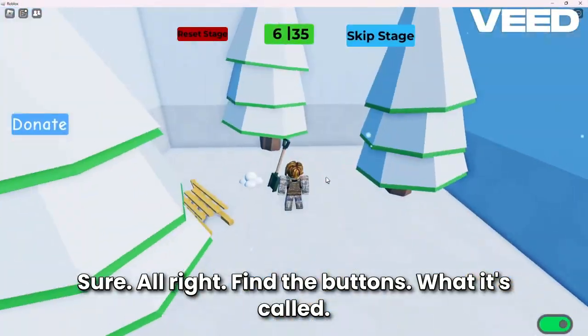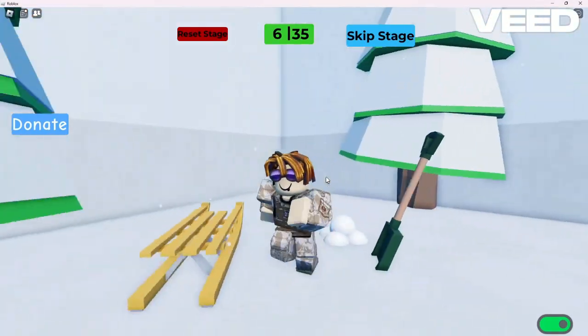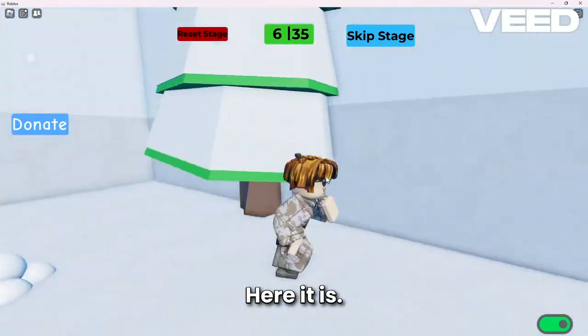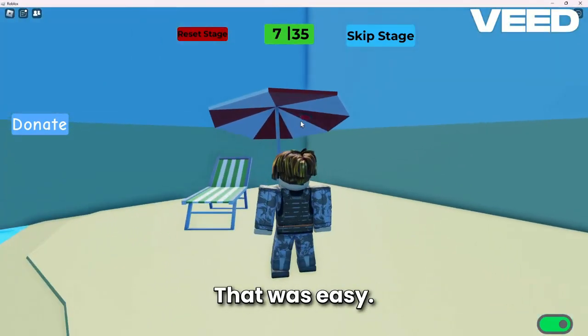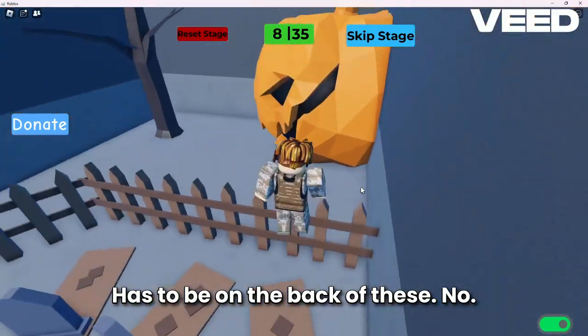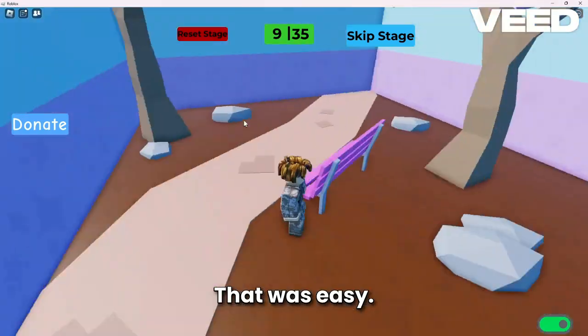Let's find the button — that's what it's called. Okay, level 6. Let's see here. Oh, there it is. Level 7. That was easy. Level 8. Has to be on the back of these. Maybe the pumpkin? Oh, there it is. That was easy.